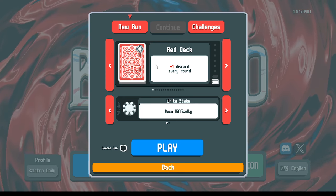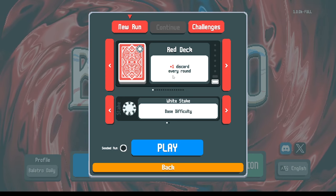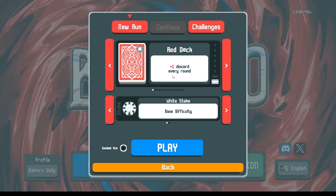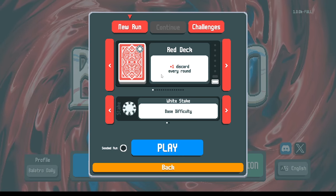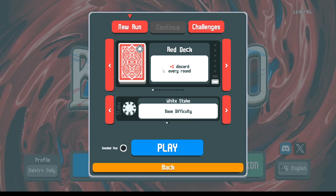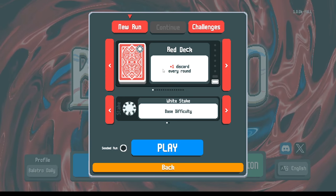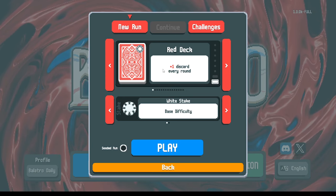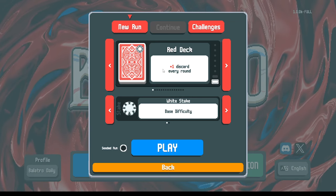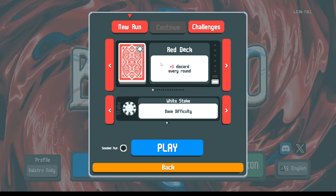With the red deck's extra discard, you can dig deeper and sculpt better hands. During the red deck run, we were greedy trying to force straight flushes before we had the right deck for it — we threw away good hands going for straight flushes, didn't get them, and almost died. We did end up winning, but maybe we'll play a little more conservative and intelligent this time.